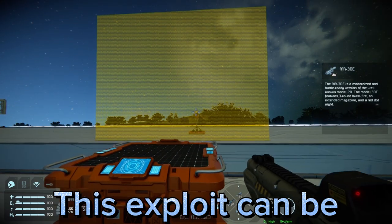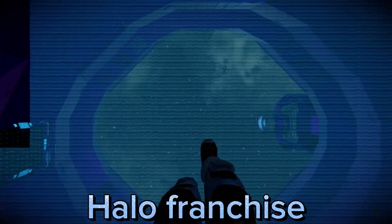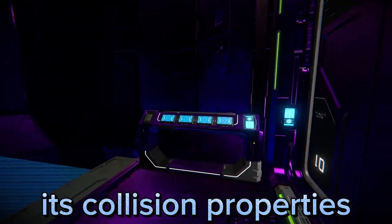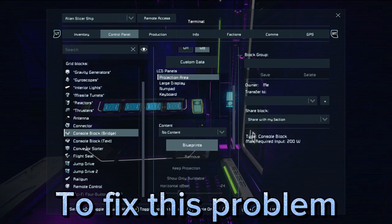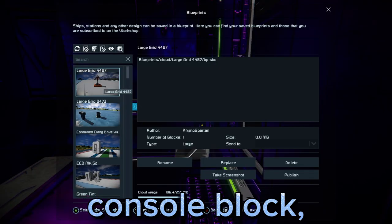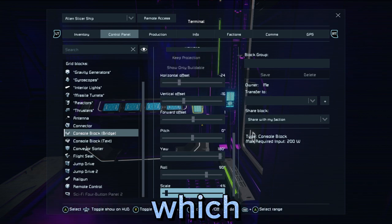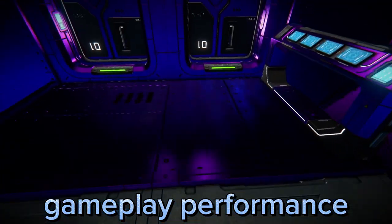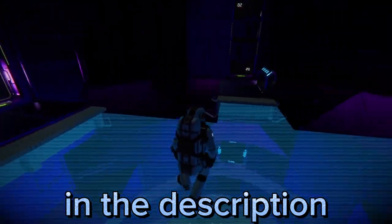This exploit can be used to make energy shields and bridges similar to the ones seen in the Halo franchise. The projection can sometimes lose its collision properties if the player camera is too far away from the contraption. To fix this problem, you can simply remove the blueprint from the console block, reapply it, and scale it back up to a scale of your choice — ideally set to 10-20%. Keep in mind that this build hack can impact gameplay performance. You can find more information on this exploit by clicking the video in the description or the end screen.